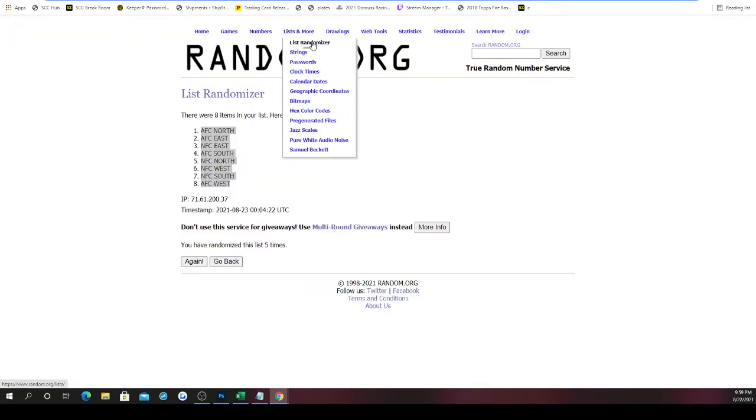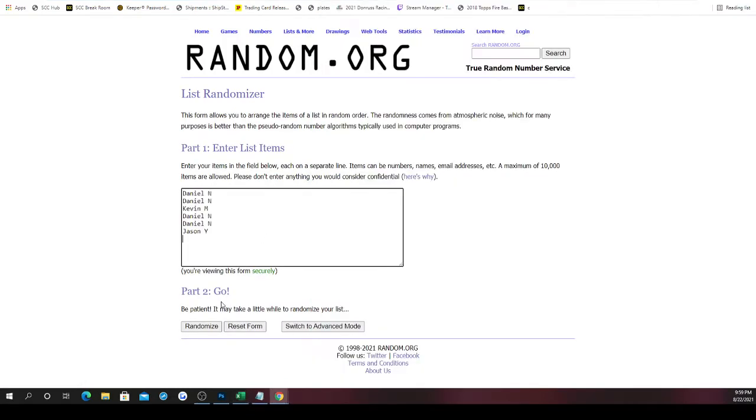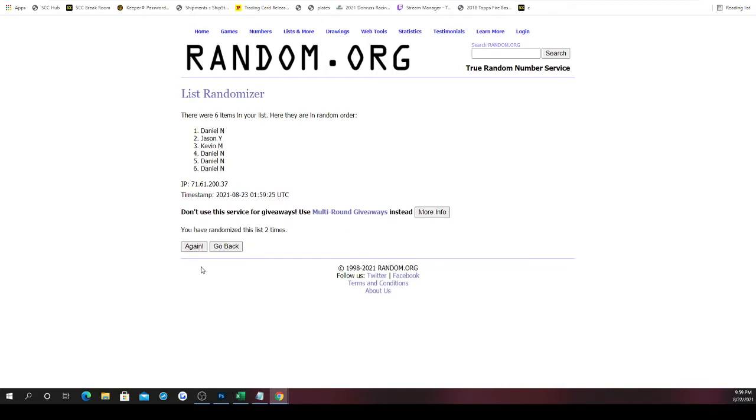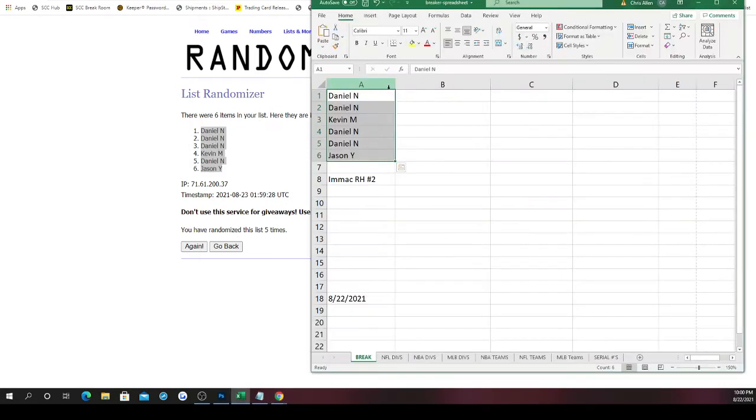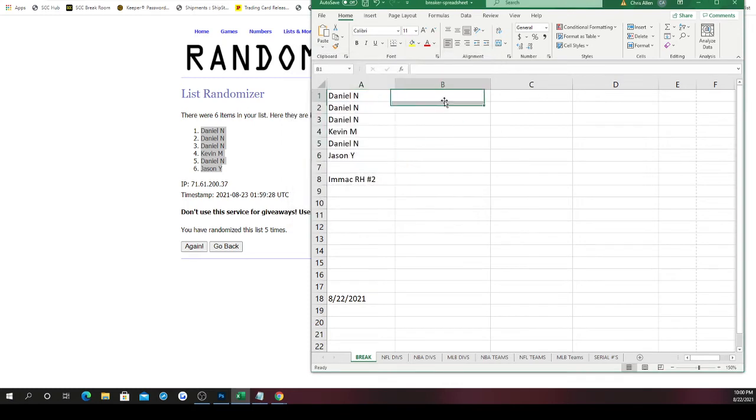First we need a new list. Here are the spots: Daniel gets four of them. Empire, there are your new spots in the break. After randomizing: Daniel at one, two, three; Kevin at four; Daniel at five; Jason at six.